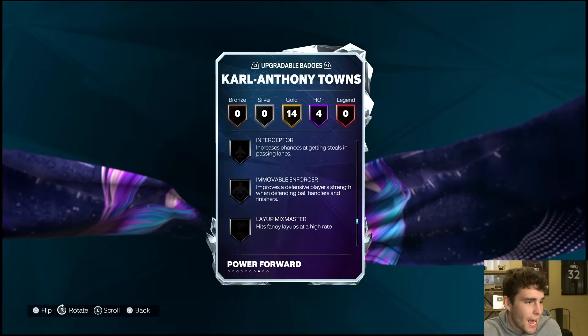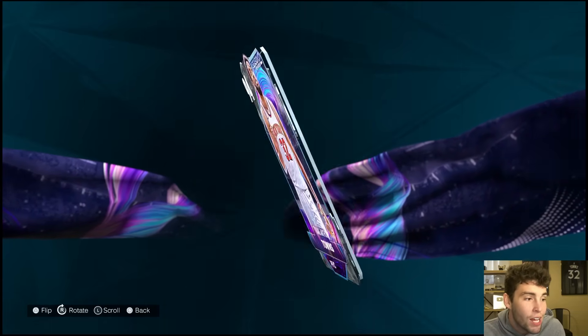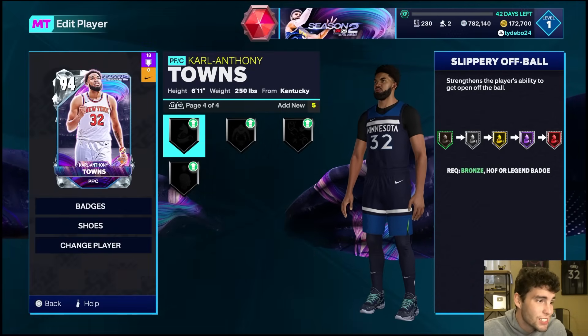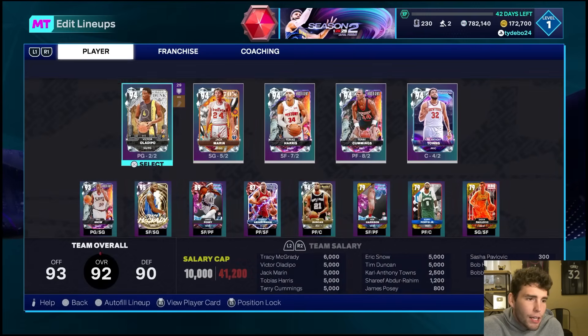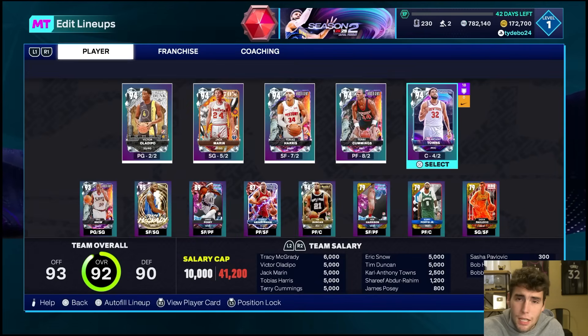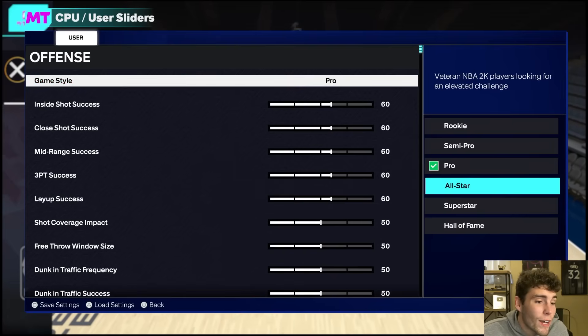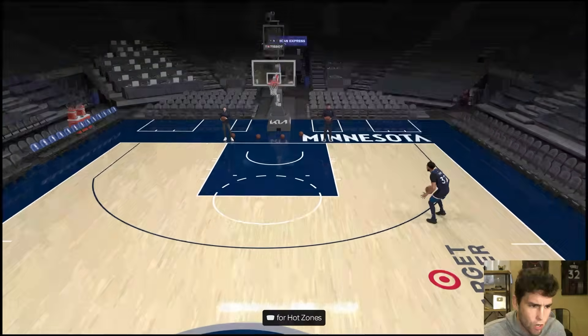For big cat I'm gonna need On-Ball Menace, Immovable, Interceptor, Off-Ball Pest, and Challenger — badges that CAT can absolutely use. Once he shows me something in gameplay I'll put those on him. For shoes I'd put Glass Gunner on him — that's probably going to help him the most. I'll always do my shoot-arounds on Hall of Fame just to show you guys that even on Hall of Fame this card can perform.